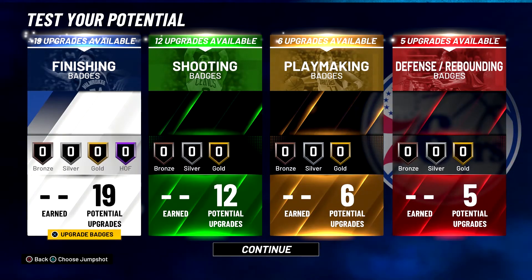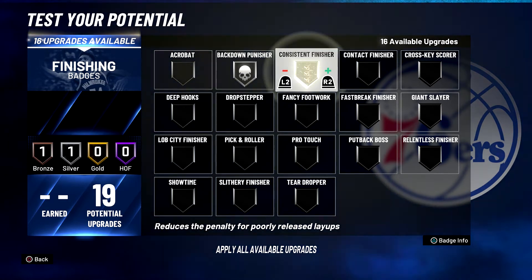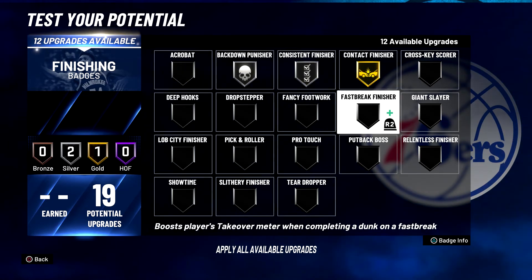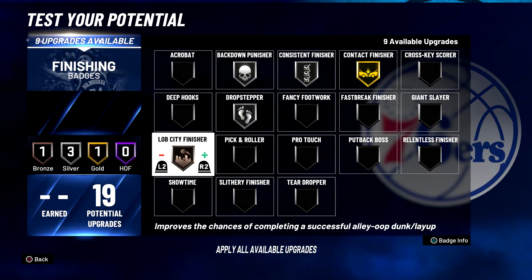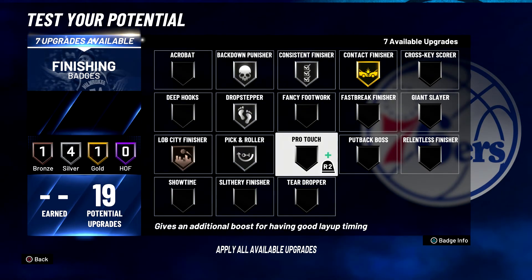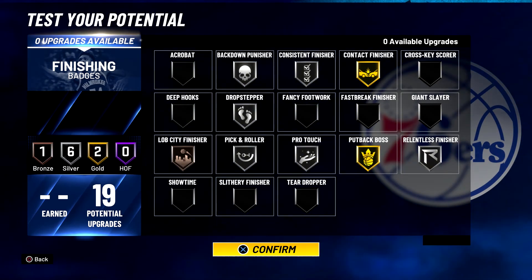For your finishing badges, you're going to put back down punisher on silver, consistent finisher on silver, contact finisher on gold, drop stepper on silver, lob city finisher on bronze, pick and roll on silver, pro touch on silver, put back boss on gold, and relentless finisher on silver.